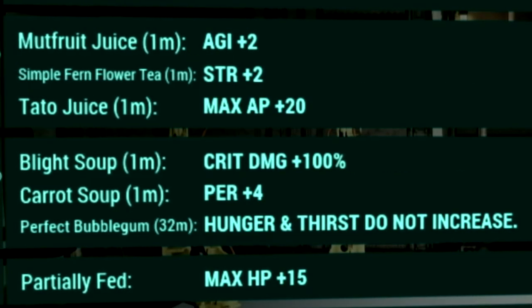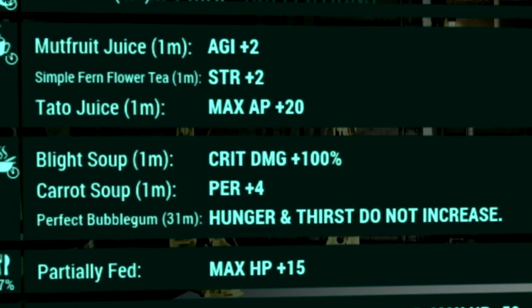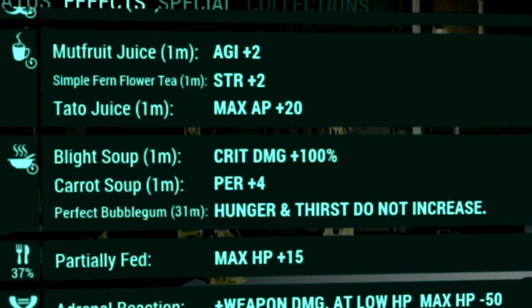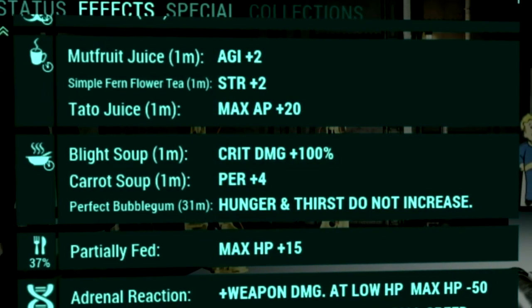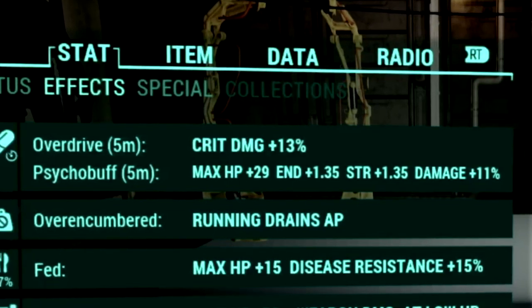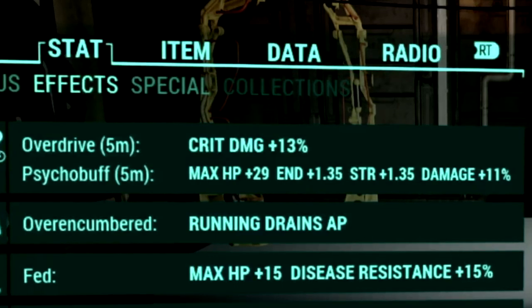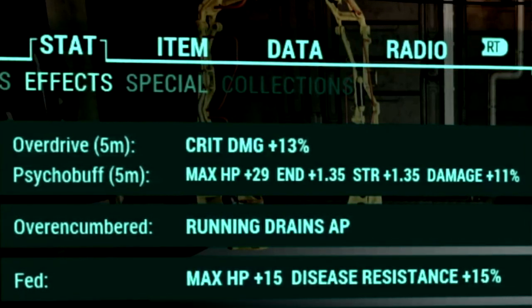Over in the buffs, starting off with our food buffs: we're using mutfruit juice to get a plus 2 to our strength, tato juice to get a plus 20 to our max AP, blight soup to get a plus 100% to our critical damage, carrot soup to get a plus 4 to perception, and a perfect bubblegum so that our hunger and thirst meters do not increase. Over in the chem buffs, we took overdrive to get a plus 13% to our critical damage, and cycle buffs to get a plus 29 to our max HP, a 1.35 to our endurance, a 1.35 to our strength, and a plus 11% to our damage.